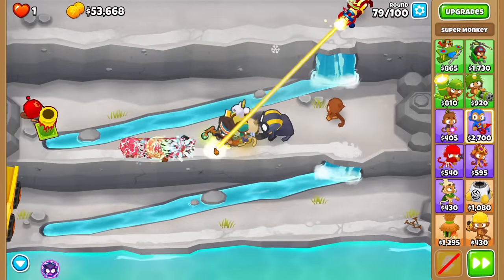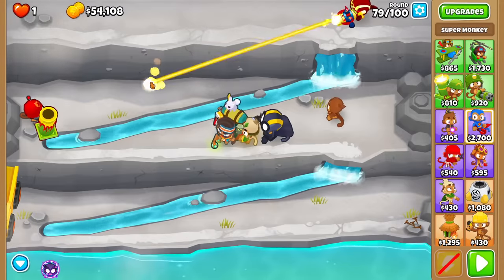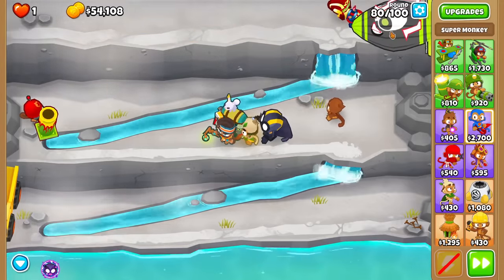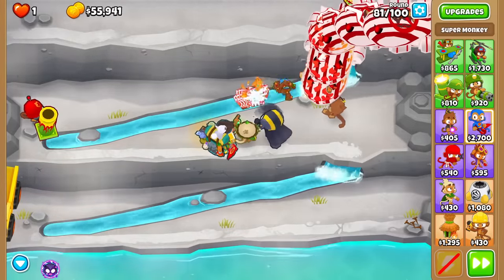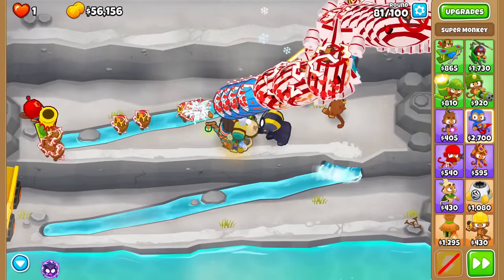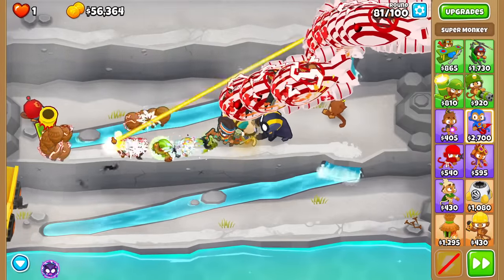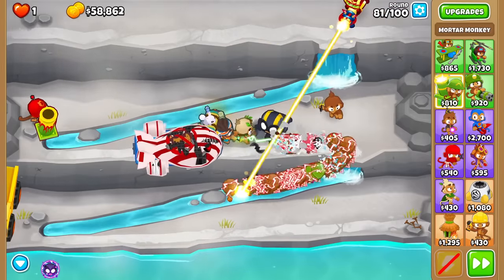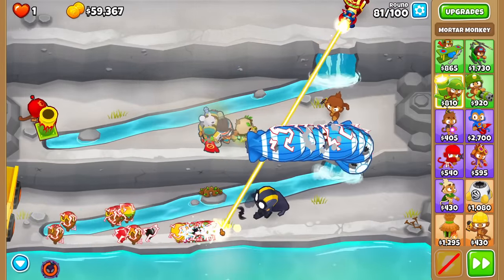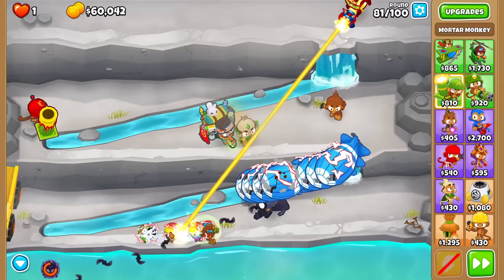I'm really worried about round 81 because that's when the Accelerator really falls off — the pierce won't matter as much. Even with the knockback of the Dark Knight helping with Ceramics and giving us lots of time, there are a lot of Ceramics here. I think I need a Dark Shift to help slow down the knockback of Ceramics.